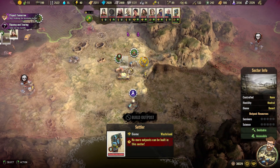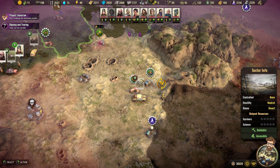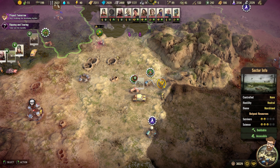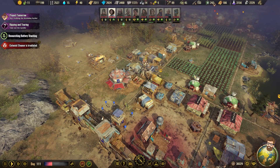This sector has two things she can get her hands on, so I'm gonna set out that way, and in seven cycles she'll be able to get the motel and the ordinance works going for me. I've got a ton of rare metals, which is good, and I have some protective clothing.